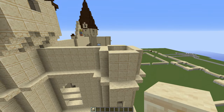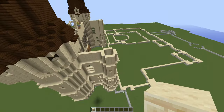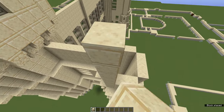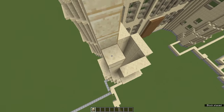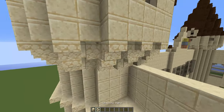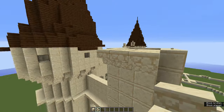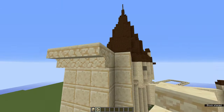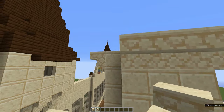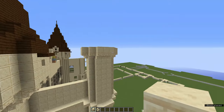Go to one of the towers — it doesn't matter which one, we'll be cloning on the other side as well. Go to the back right-hand corner and go up six more blocks along the tower, and do that on all of the towers. Once done, grab some sandstone stairs and place them in a pattern going three across, then turn and place one, then three, then turn and place one, and so on until you finish. Then place one more layer of cut sandstone on top.